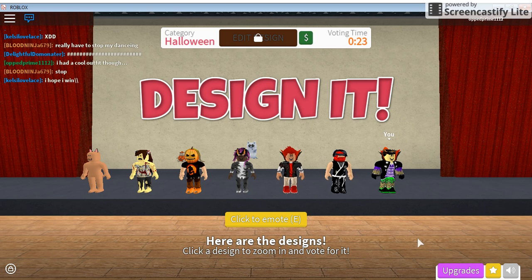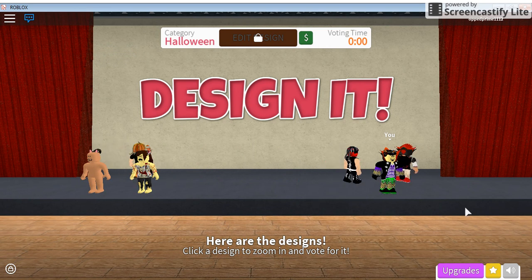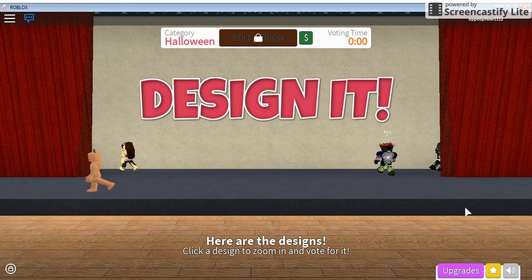Hey everyone, Roblox here. Today we're gonna get the Howl-Z prize. To win it, you need to place first, second, or third in the round, and if you do, you will get the pumpkin companion.